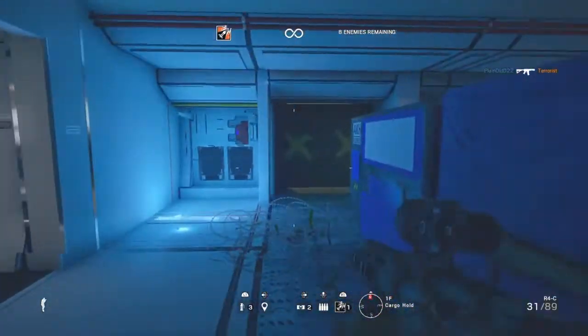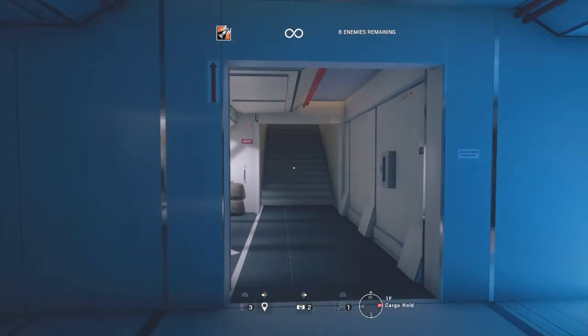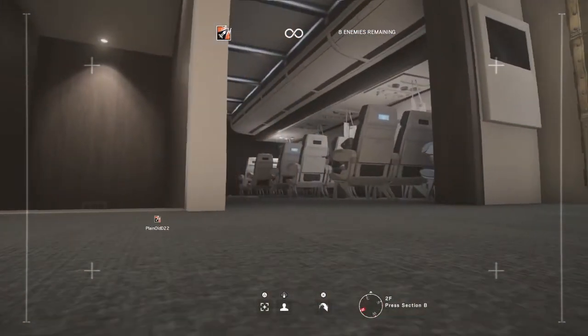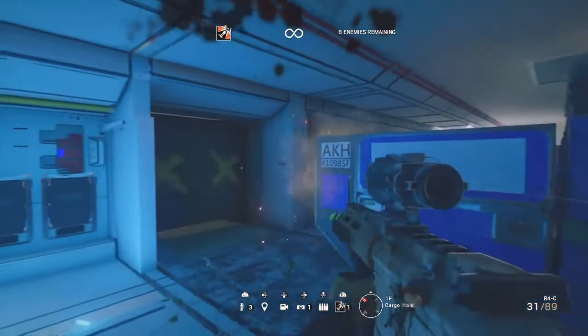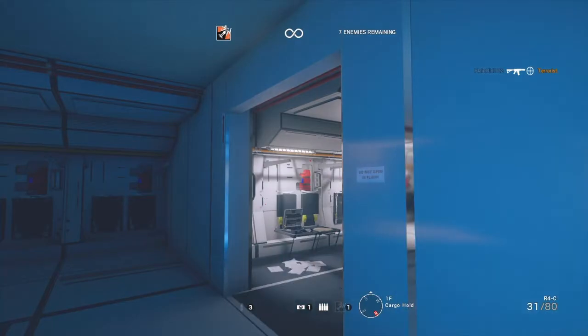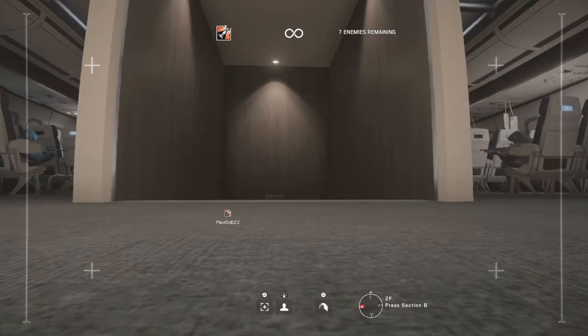Another good thing you can do is use your drone. I don't really want to use a drone in terrorist hunt but we're gonna do it anyway. Drone placement is important. We see this guy sitting here - he doesn't know that I technically know where he is. I can see him and his buddy right here. I have one on the left and one on the right - this is a choice you have to make, usually when you're pushing with a team. I'll drone ahead for myself because droning for yourself sometimes can get you killed.